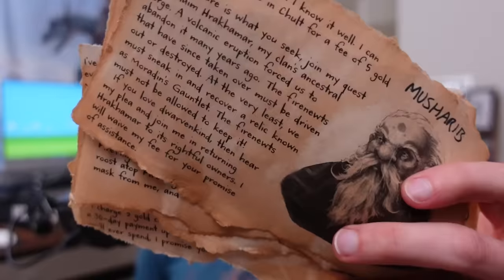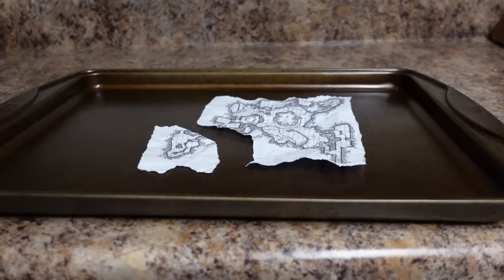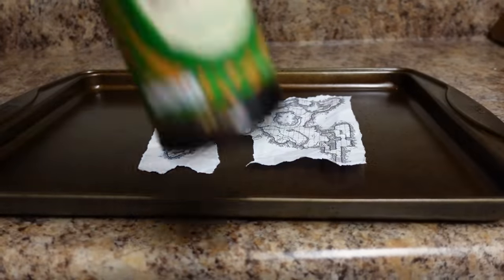I didn't crumple these handouts at all because I was really pressed for time, and I still think they came out great! Now, after tearing up your map or letter, you want to place the paper on any oven-safe tray and add our secret ingredient: soy sauce! I tried using tea, but it was just taking forever to get dark at all, so I looked around my kitchen for other dark liquids. I tried balsamic vinegar, I tried mixing in coffee grounds, I even tried a little barbecue sauce — but soy sauce is cheap and has the exact color and consistency I was going for!